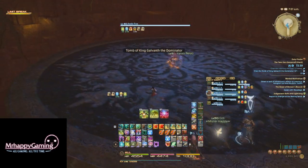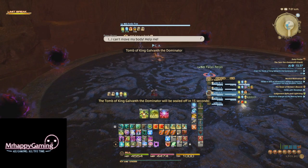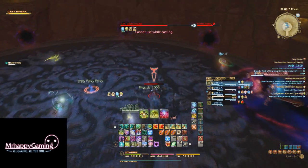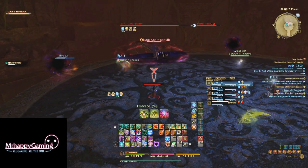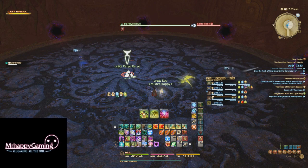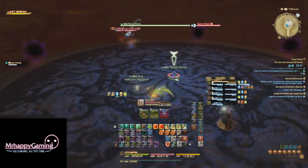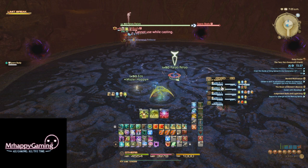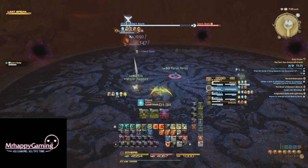The second boss is called Spare Body. He does your standard Dullahan abilities, on top of shooting an AoE circle that will deal damage over time if you stand in it, so just move him out whenever he does this. In the center of the room is Pio Reo, whom you must ensure does not die or it will cause a wipe. He can be healed and stone-skinned to keep him a little bit safer. Make sure the boss is turned away from him as well.